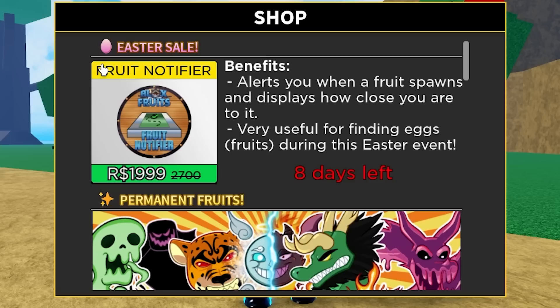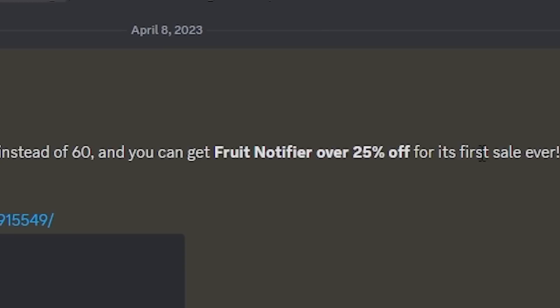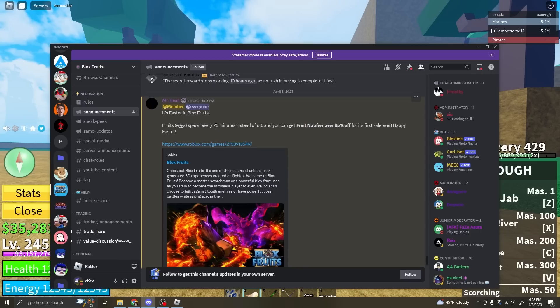First of all, there's already something different about this game. If you go to shop, Fruit Notifier is 2,000 Robux now instead of 2.7k. It says over here, it's Easter in Bloxroot. Fruits and eggs spawn every 25 minutes instead of 60. And you can get a Fruit Notifier for the first sale ever. Happy Easter.